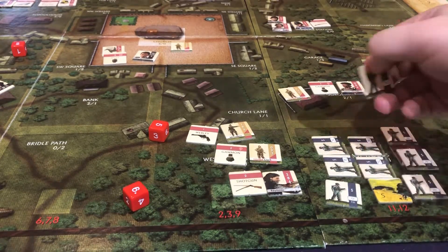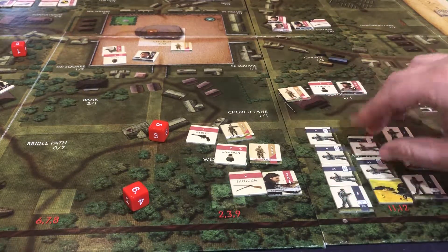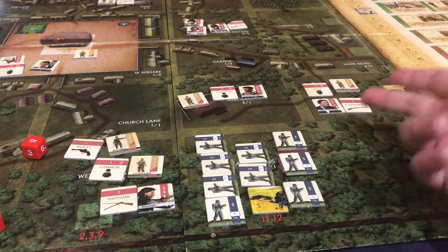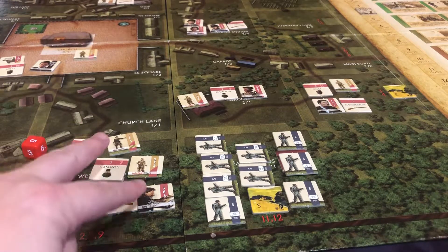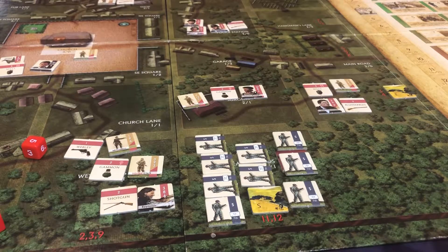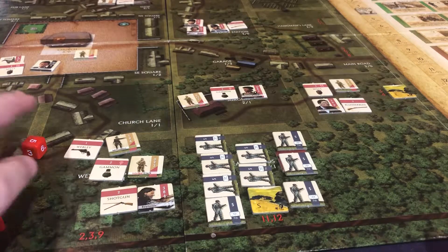I've never had this happen before — so many in one space. I'm really upset that these two didn't make it over. We're in very sad shape. The movement phase is already over, so we're stuck. We know for a fact they're going to attack here. I tried to move the reverend, the women's hunting team, even the reporter. The only thing I didn't try was the police station officer, but I was concerned they'd come from the east.